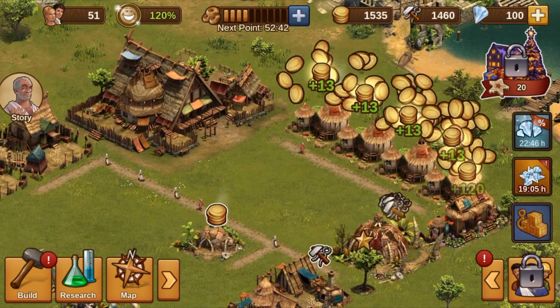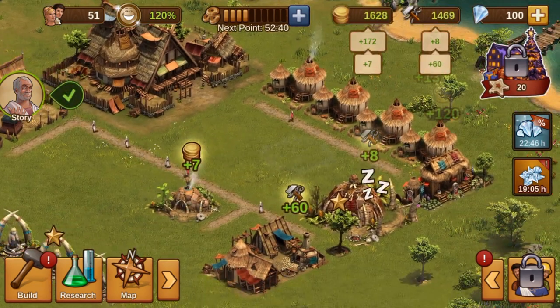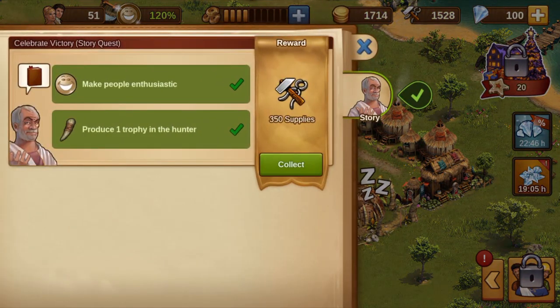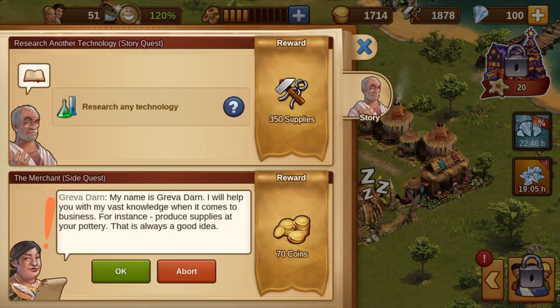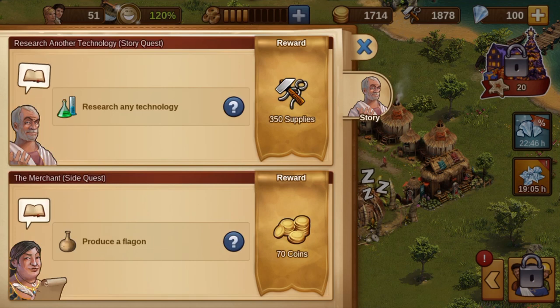Some time later, the requested trophy has long since been completed. While handing in the task, we see that from now on we will always get another task besides the main questline — a side quest. While it is mandatory to complete the main quest series task in order to progress in the game, you can cancel side quests if you don't like them.